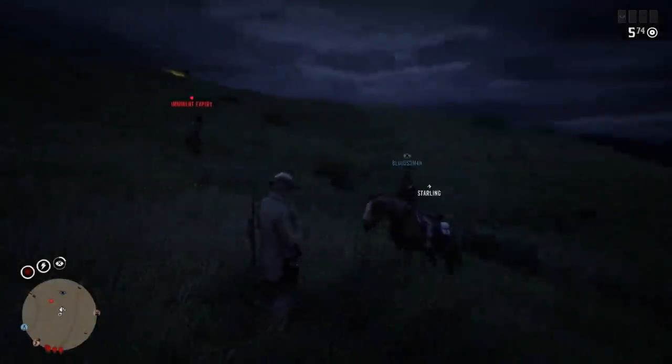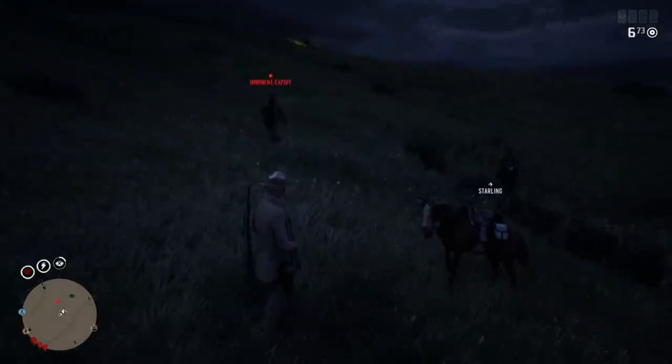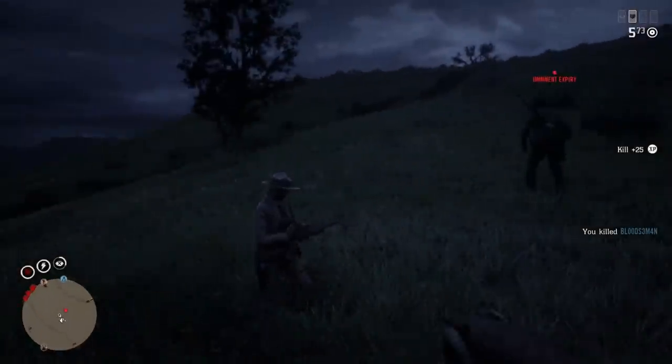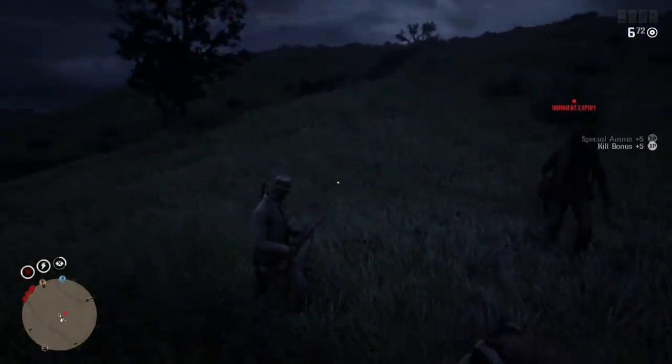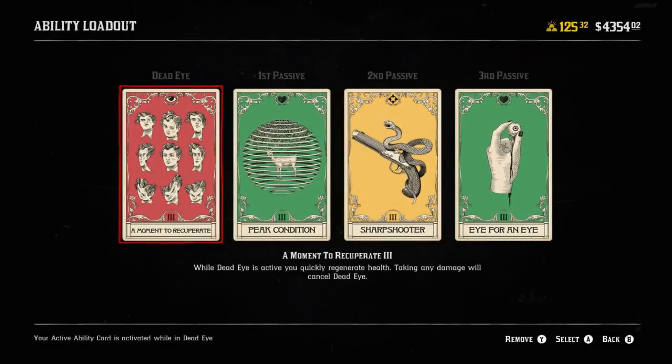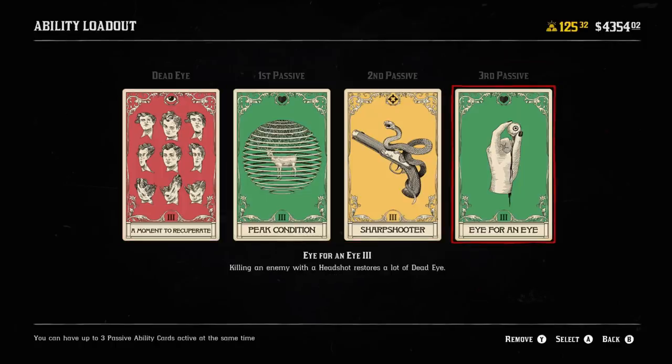The reason I like this build so much is, first, I've always liked playing the sniper role and dealing damage at a distance. Second, you can make your own variations because it only requires two cards to use properly. The one I'm running right now is a one-shot sniper healing hybrid — I use A Moment to Recuperate for my dead eye card, and Eye for an Eye as my third passive so I can get dead eye back faster and use my dead eye card more often.